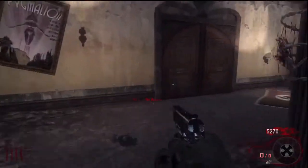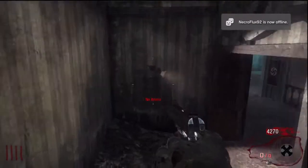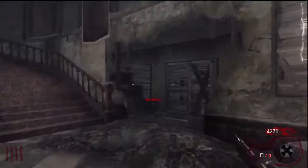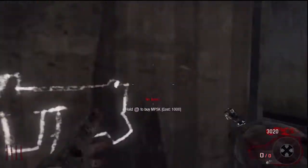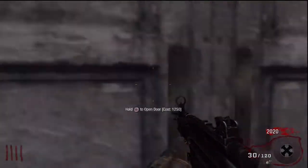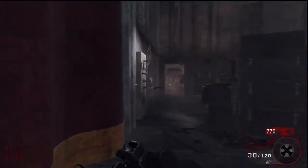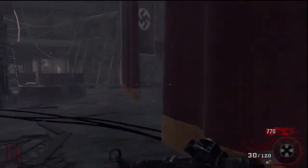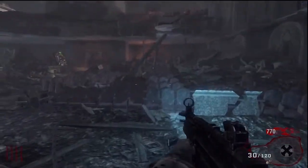My strategy here is basically open the door, get downstairs to the dressing room, and get the MPK-5 off the wall. Towards the higher rounds I'm usually going to stick to the MPK-5 — that way once I do pack-a-punch my gun, I can just run back to it and buy ammo off the wall. I won't have to worry about max ammo all the time.